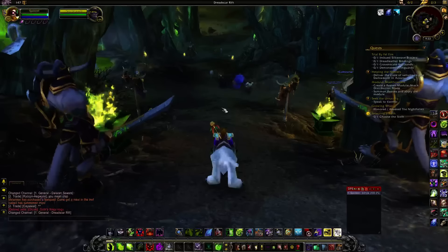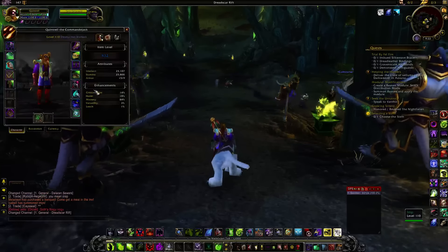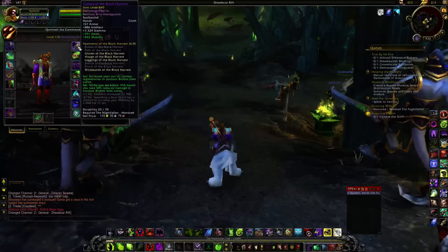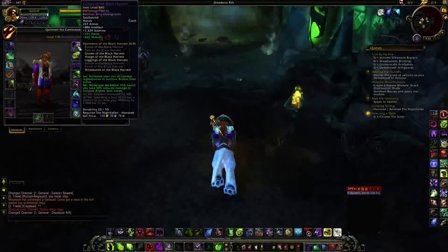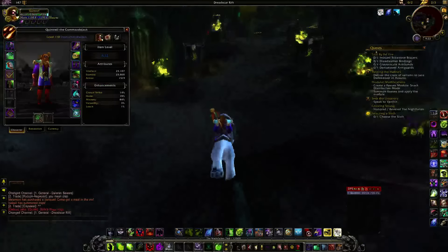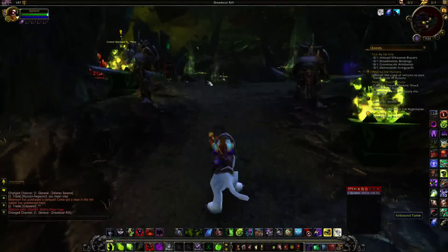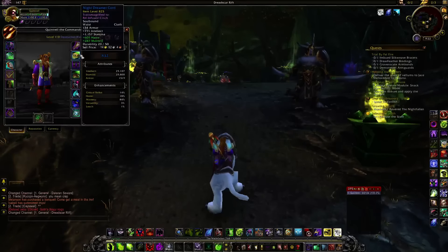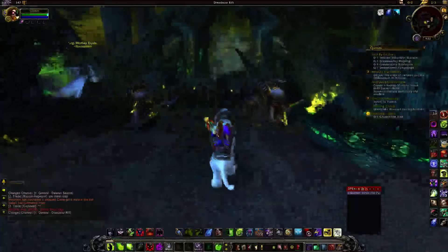The other thing to look at is sockets. You'll start getting gear with sockets in them. Right now, if you go to the Auction House, you can't really find current expansion gems, and if they're available they're really expensive. The green ones might do, and if you have friends who are jewel crafters you might want to ask them. If not, you still want to use Warlords of Draenor gems — those will help you for now and it's cheaper as well.